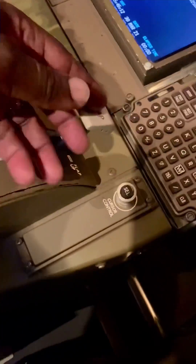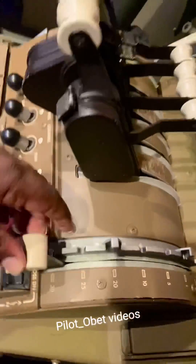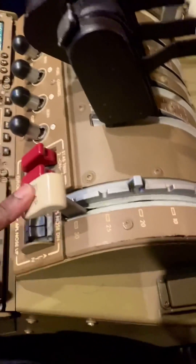Hey guys, Boeing 747-8 Superjet Simulator here. Quick snippet — flap lever, there it is. If you notice, if I put the flaps — let's say flap 30 here — I put them at flap 30.